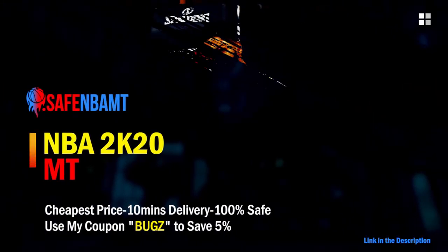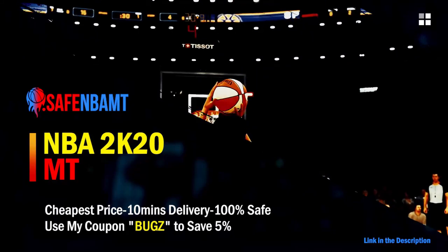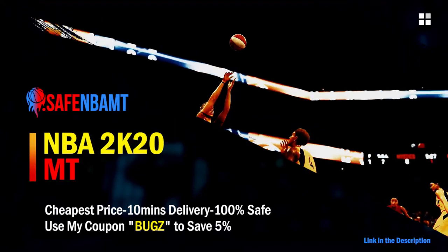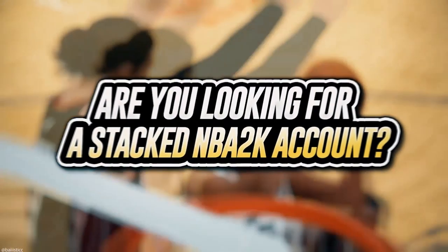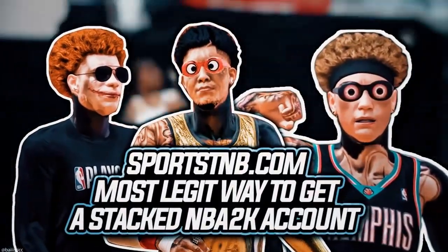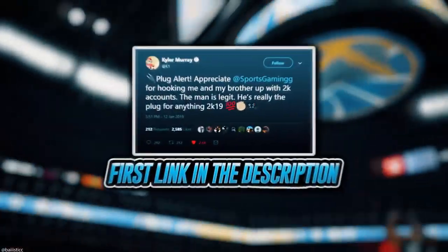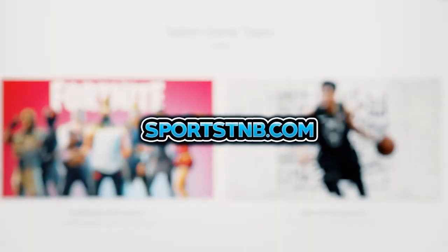If you want cheap, fast, and reliable NBA 2K20 MyTeam coins, head on over to nbasafe.com and use code 'bugs' for five percent off at checkout. If you need to get 12 and 0 done, check out rose nba on Twitter for a quick, fast, and reliable purchase. If you're looking to buy a stacked NBA 2K account with max badges and more, visit sportstmb.com — he's been in the community for years and has hundreds of reviews. Click the first link in the description to get your account today.